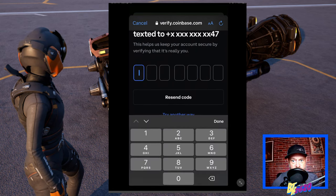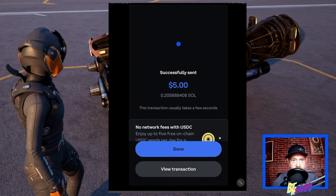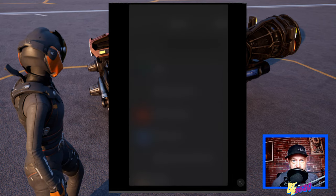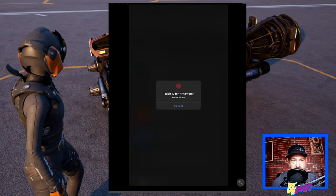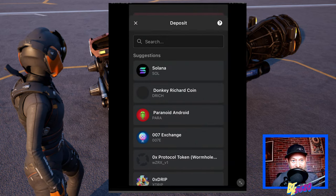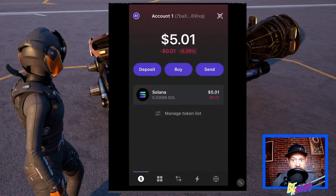I'm going to send $5 in Solana over to the Phantom wallet. Coinbase will ask a security question and text you a number — punch that number in and it's successfully sent. Now we go back to our Phantom wallet and check — there it is, five bucks is inside our Phantom wallet. That is a success — now we can buy a ship.